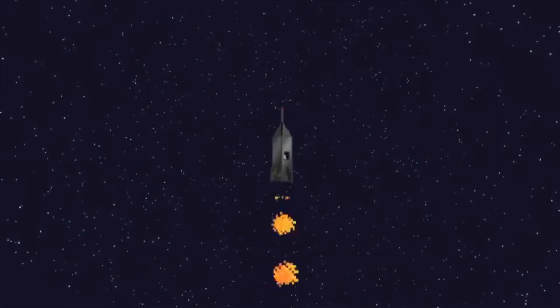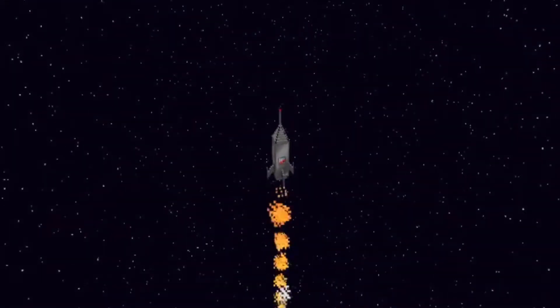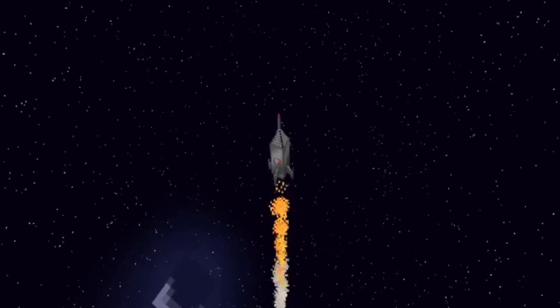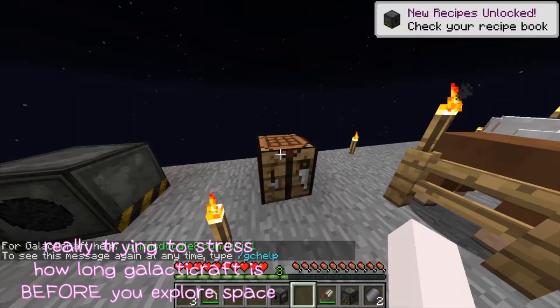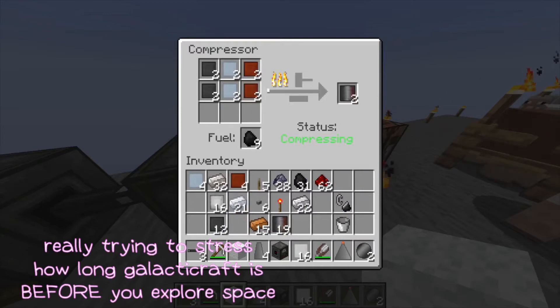Originally I was gonna show every single step in order to set up Galacticraft — the rockets and all that — but there are so many machines and so many steps involved in crafting. Like in order to make steel you have to get your iron out, get your coal out, compress it, make compressed steel, make all of these compressed metals in your compressor, and you'll also need a circuit fabricator for wafers, and you have to set up a whole new kind of workbench called a NASA workbench in order to actually craft the rockets.